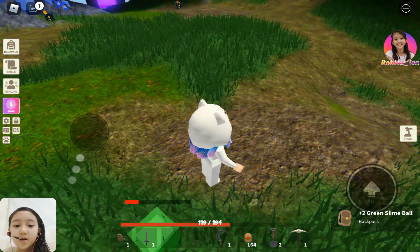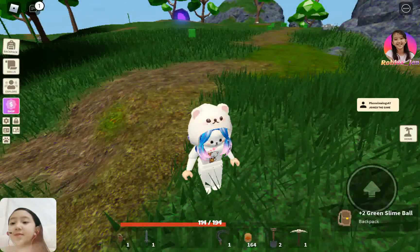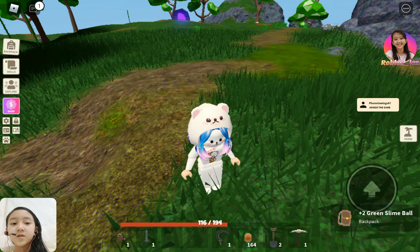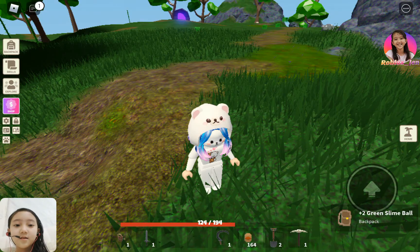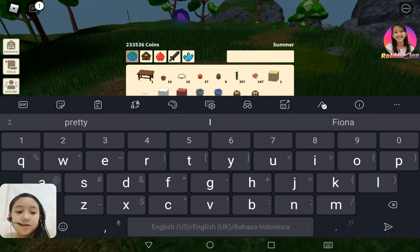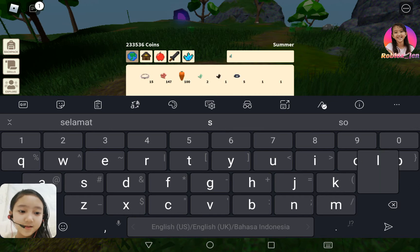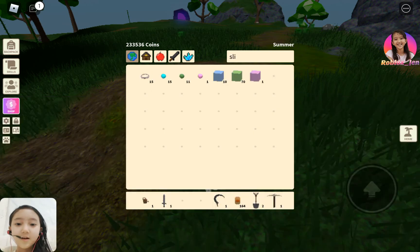Let me check my backpack. Click on my backpack — just click once. There we go. If you kill the green ones you'll get a green slime ball. There are three types of slimes: blue slime, green slime, and pink slime.